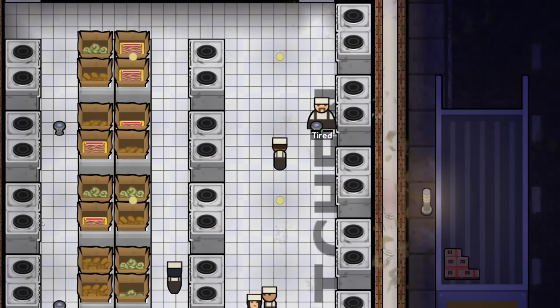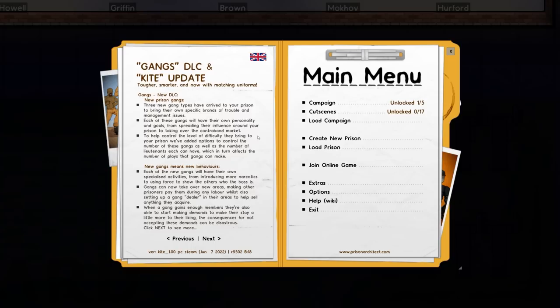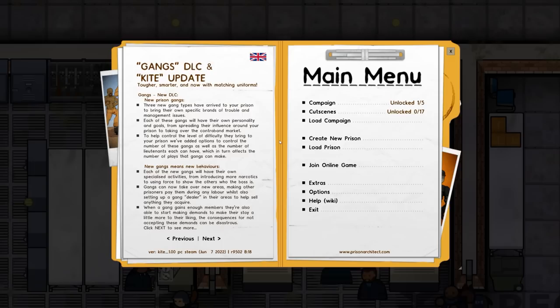Hopefully the perfect beverage for planning a gang facility, which is what we've done in the previous series, but that was without the recently added Gangs DLC and the Kite update. So we're going to plan and obviously start to build throughout subsequent episodes a new facility, all about the gangs, the new interactions, new behaviours, and also hopefully about the reform of that as well.